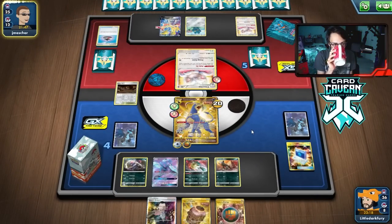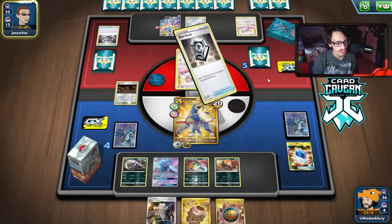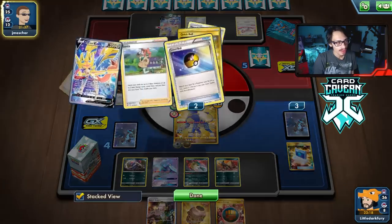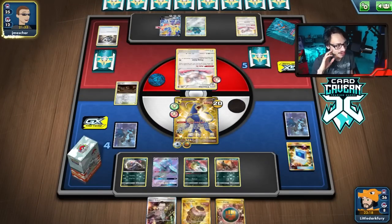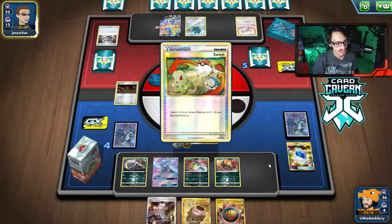Let's see if they're able to attack me here. If not, we could just KO their Bronzong, or we can hit the Zacian for 70. They got me — yeah, Metal Saucer is insane. There was no way they weren't going to attack me — their hand was huge. We did not stand a chance unfortunately.